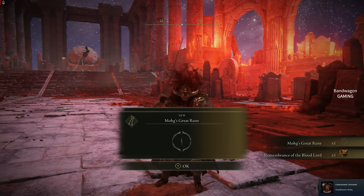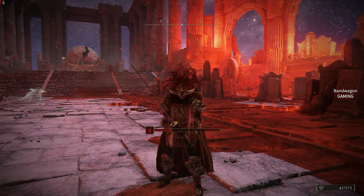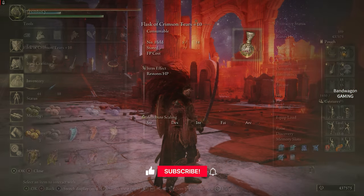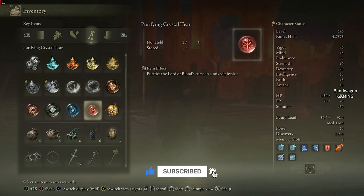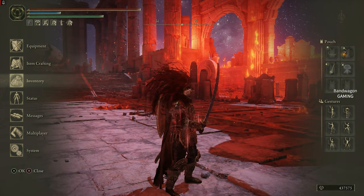I've got Morgott's Great Rune and the Remembrance of the Blood Lord. As I said, I did this on a difficult setting without the physick. The purifying crystal tear can be mixed in the Flask of Wondrous Physick - the resulting concoction purifies the curse of Morgott, so that will help you.